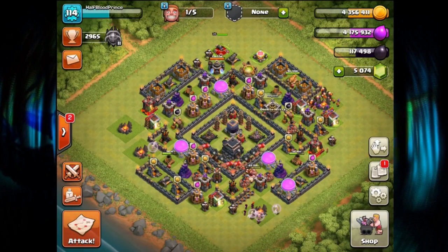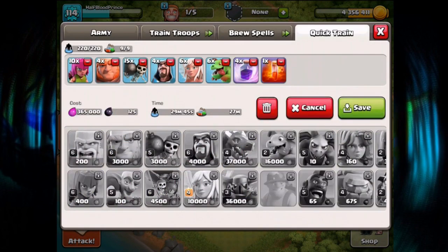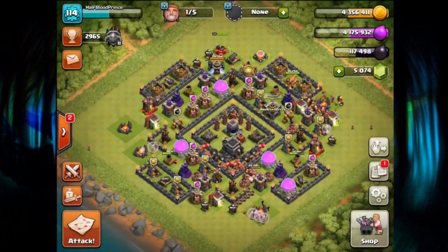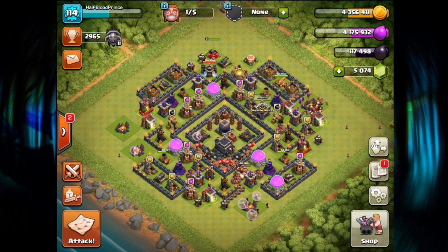This is also a pretty quick army to build. If we go to training time, it takes 29 minutes, and the spells take 27 minutes. So as I'm searching for bases, I pretty much have an army ready whenever I return to base — that's also what makes it really fun. I've talked enough about it now; we're gonna wait for one more army to be ready, do one more live attack, try to catch an awesome one, and then we're gonna wrap up for today.